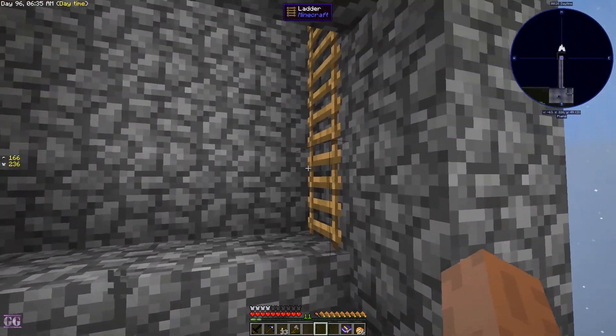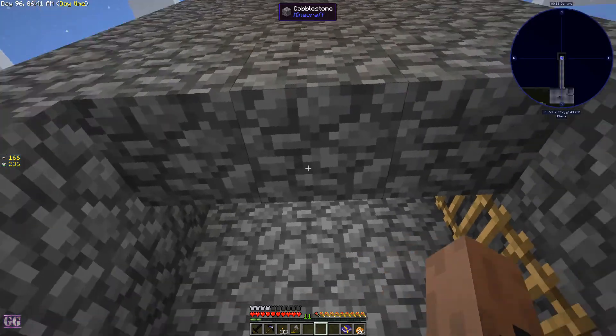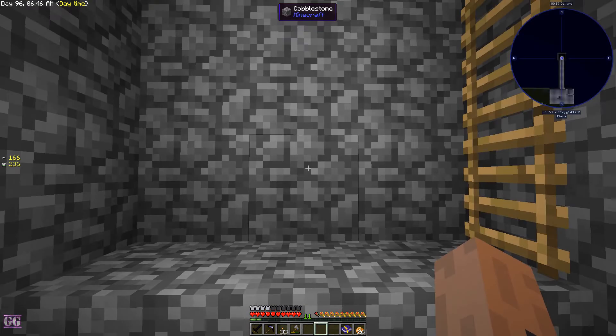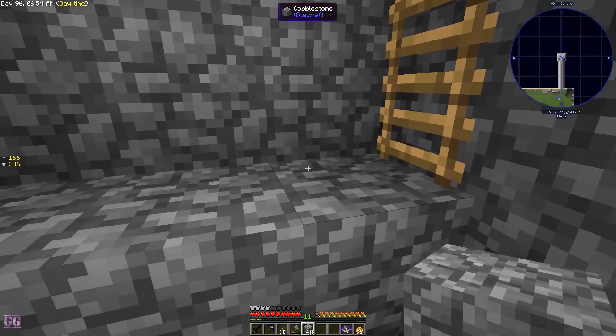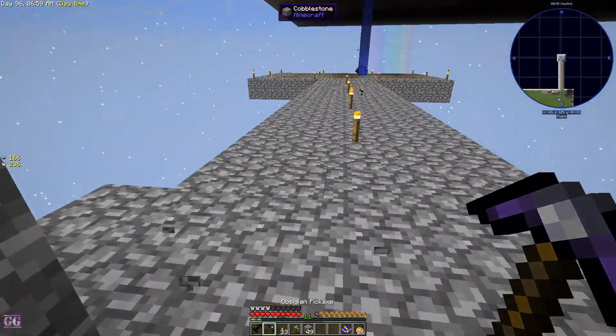I'm going to place another row of cobblestone over here, and on the bottom we're going to put half slabs. Since the update where baby zombies are a thing, they can get through this hole here. So we just put half slabs over here and then we can still kill them.